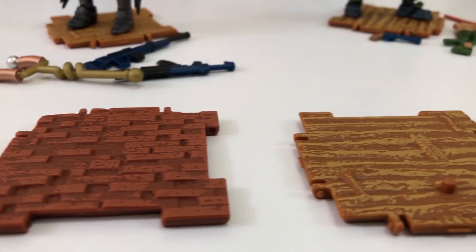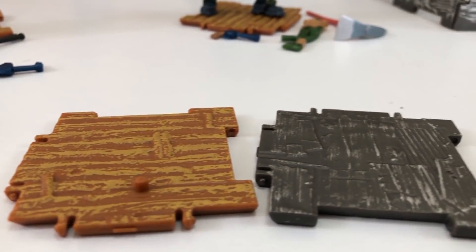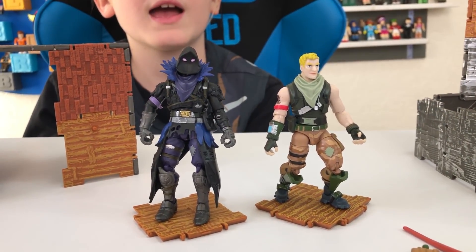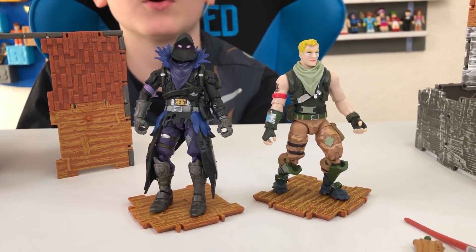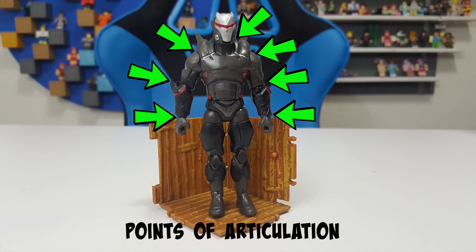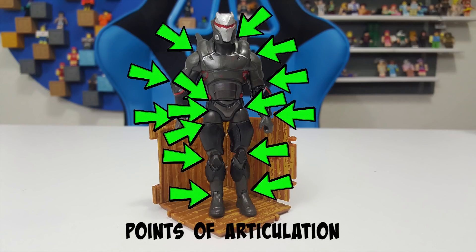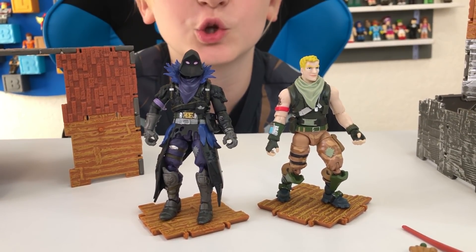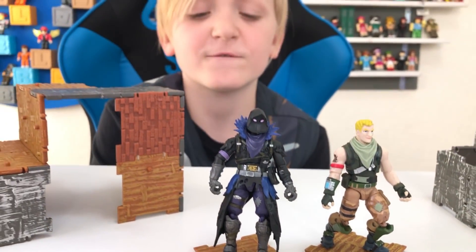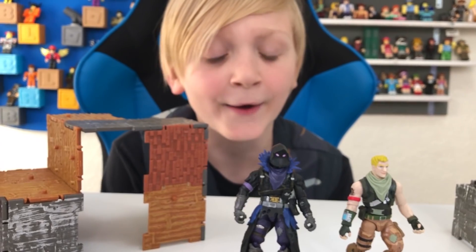Here's a closer look at the different building materials. These figures have 17 points of articulation, so you can pretty much pose them in any position you want. Only the wooden building materials have pegs for them to stand on.